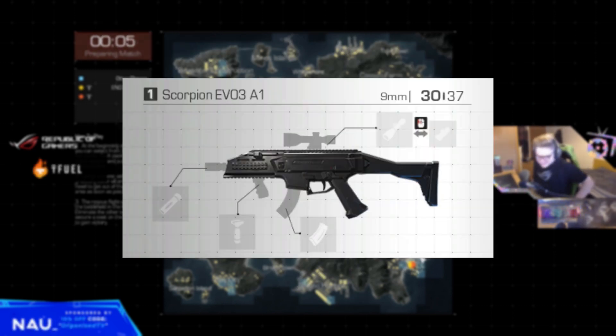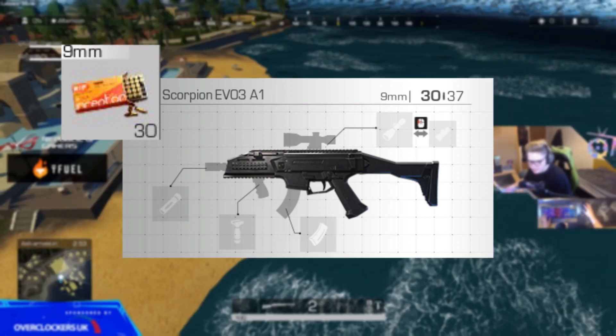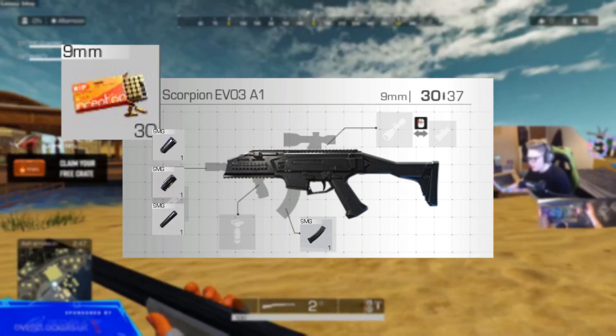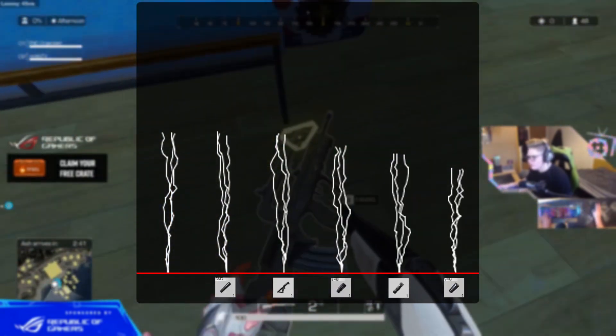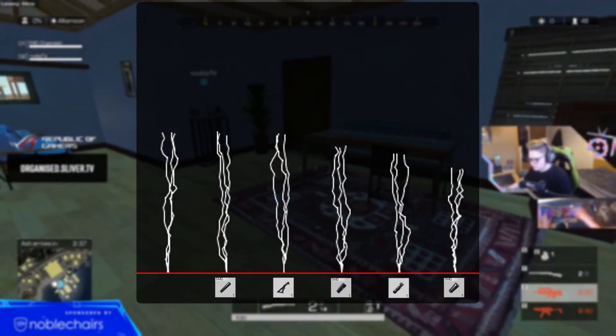The Scorpion EVO 3 fires 9mm ammo and has full auto, single, and burst fire modes. It holds 40 rounds with an extended magazine and 30 without. The Scorpion can take any barrel attachment, any grip, and all sights except the 8x. Being an SMG, the recoil of the Scorpion is very low already, but this can be further reduced with the use of attachments.